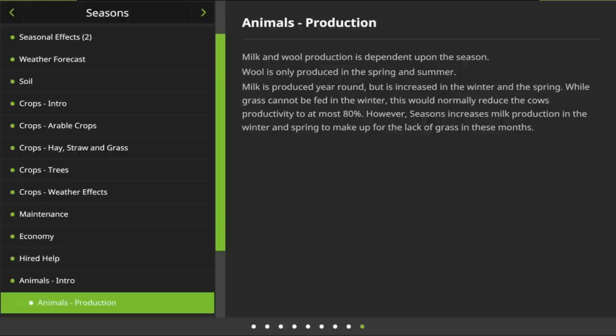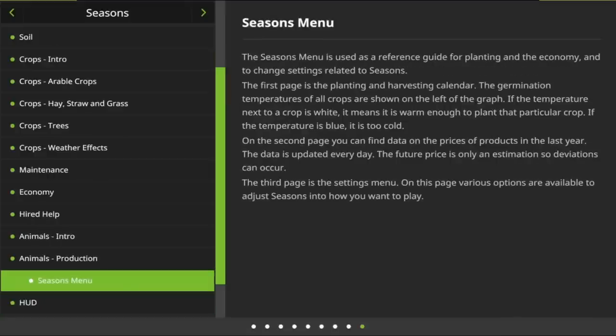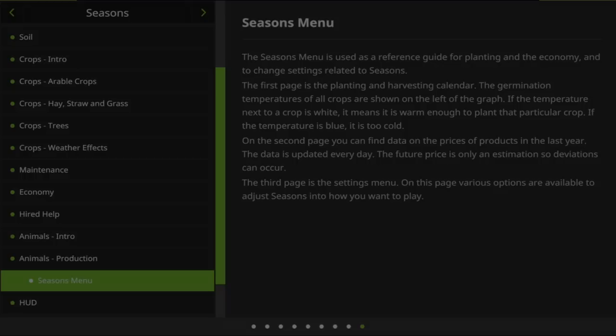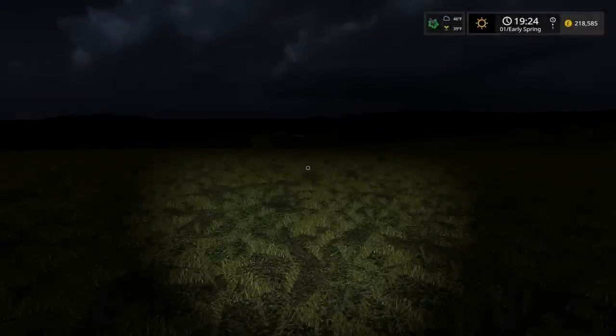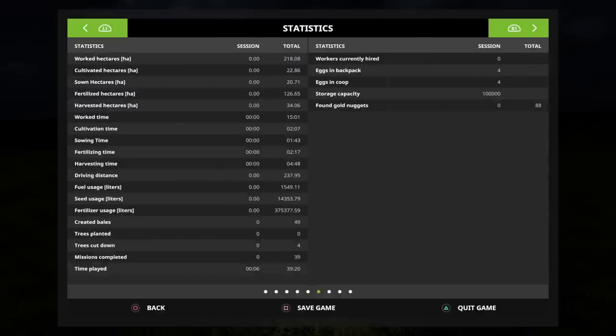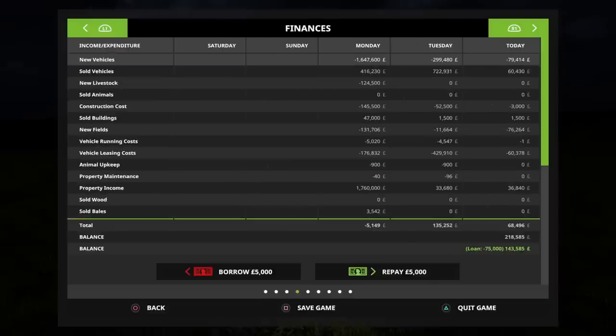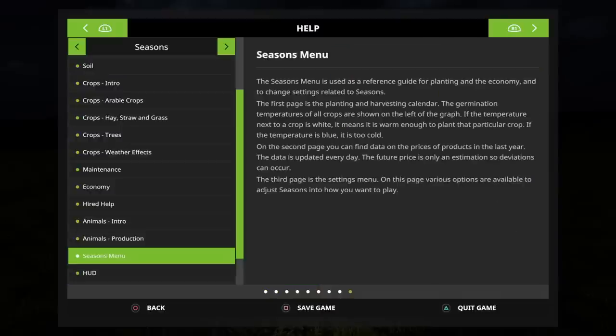You've got Animal Differences, Production, and then the Seasons Menu. I read about the Seasons Menu and then couldn't find it — that was a bit of a panic. I went through Animal Statistics, General Settings, Game Settings, the Help Bar, Map Overview, Prices, Vehicles — pages 1, 2, and 3 — and couldn't find anything that said Seasons Menu.